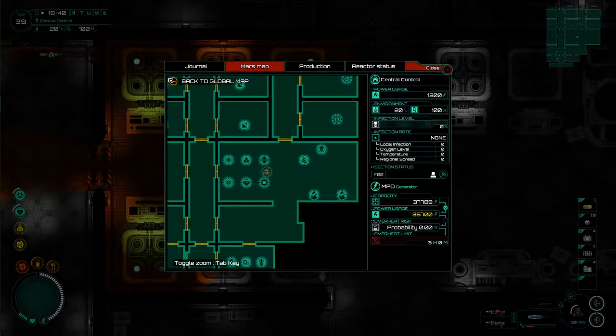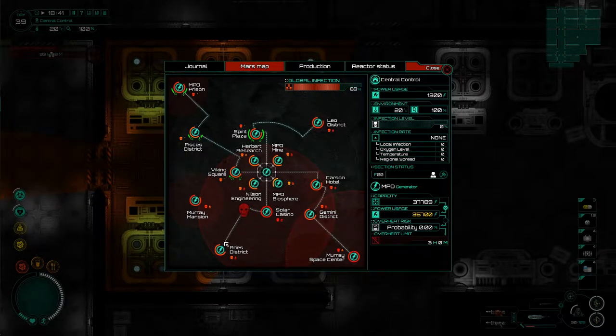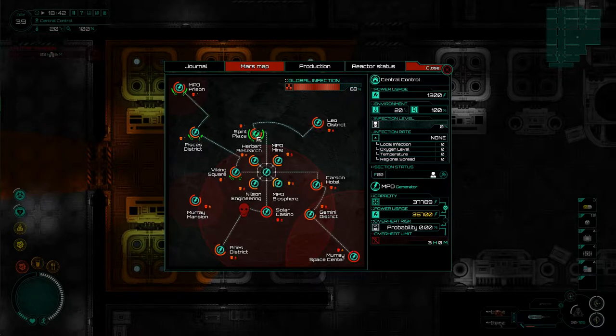Hey guys and welcome back to Subturren where today we have a bit of a mutant invasion on our way, but we also want to go around and put in purification filters in the Leo District, Murray Mansion and all the others if we can - those are my two major aims for today. Maybe we can make our way down to the Murray Space Center as that seems to be affecting the Gemini District.